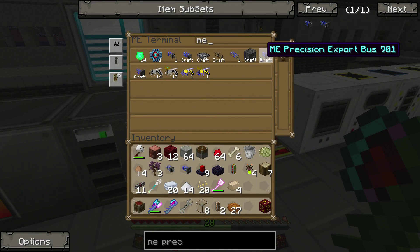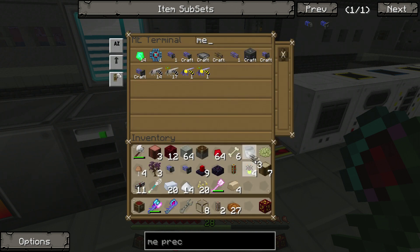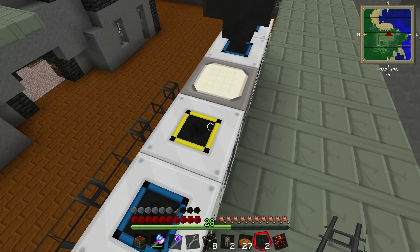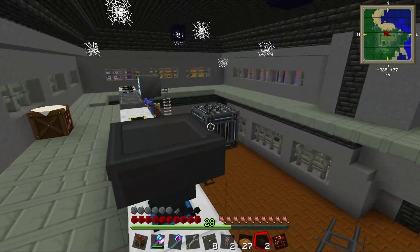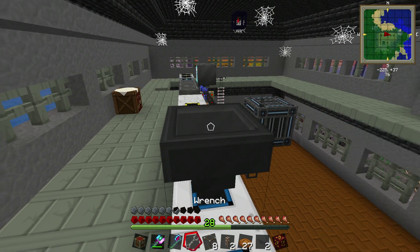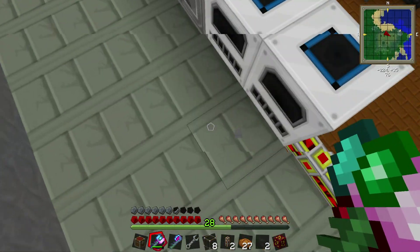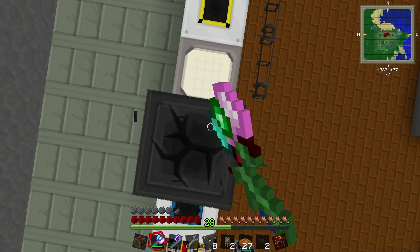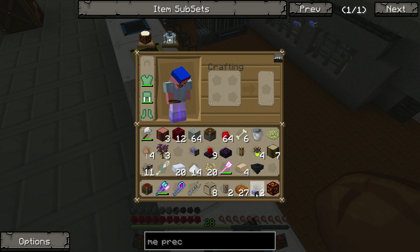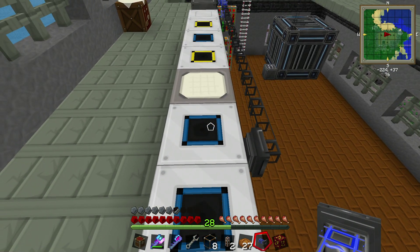We do need a few more ME cables — let's make two. I need to connect this up real quick. We'll break that and do it with this. There we go. So we've got that there — we're going to put the precision export bus right here, slap that right there, and then we want the precision import right there.